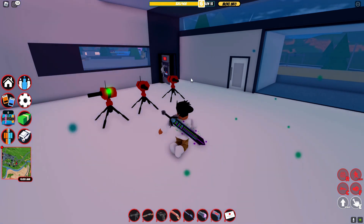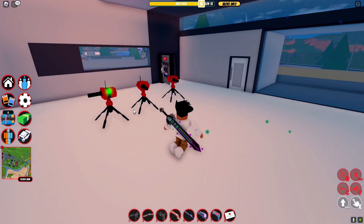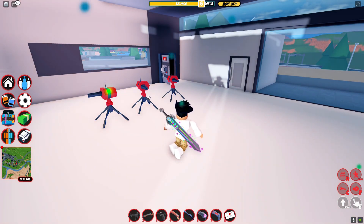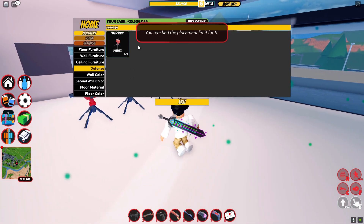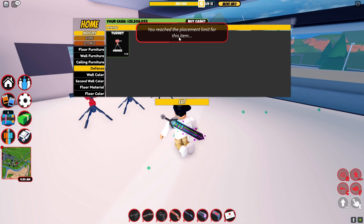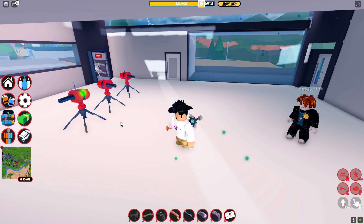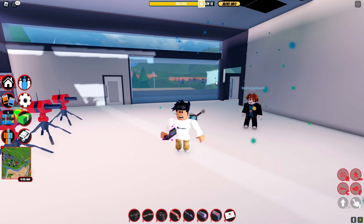First, you want to max out the placement, meaning place up to the limit of three. As you can see, I'm not able to place anymore — it says you've reached the placement limit for this item. You can't go over three. But as you saw earlier, I kind of did, so you're probably asking how.